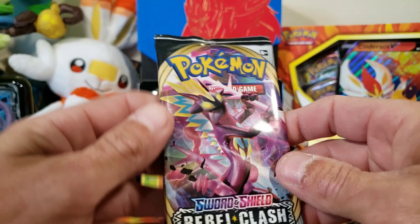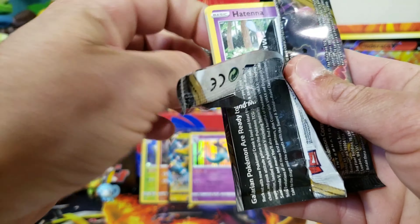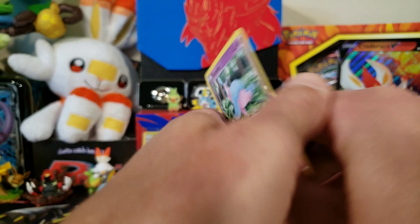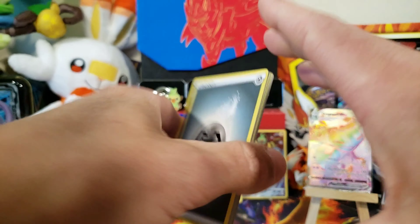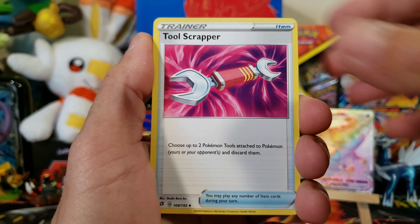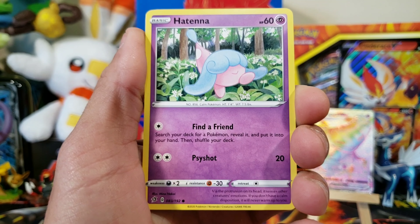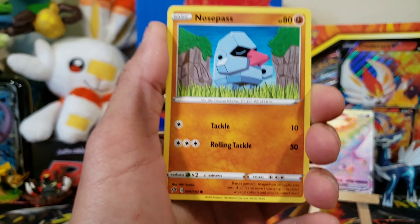Second to the last pack. Let's see if we can get anything else out of this ETB — we did end up with a few pulls, not bad. Not as good as that first ETB but we will take it. Tranquil, Medicham, we have a Meditite so it de-evolved, Grubbin, Wingull, Natu, Reverse Charjabug — I think that's a new reverse. And we got a Ninetales — that definitely should have been a Holographic.